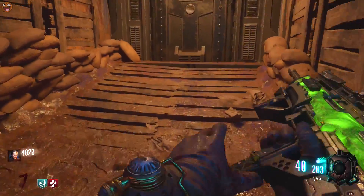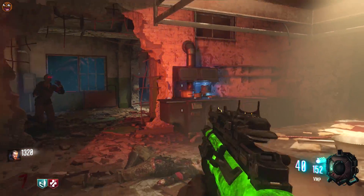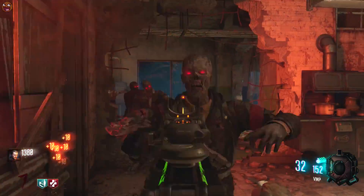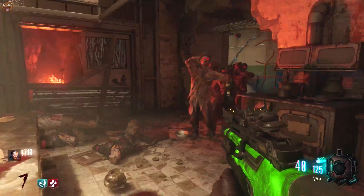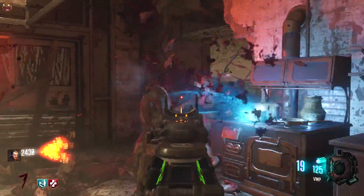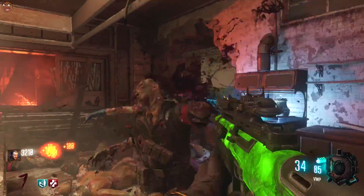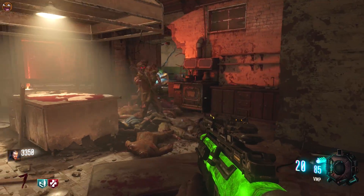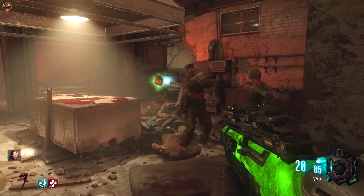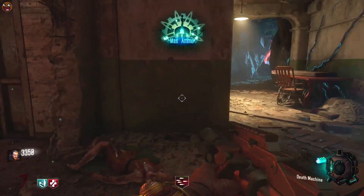The final one I'm going to be showing you is in the Verruckt area. As you can see, here is the Verruckt table, the classic table, which once upon a time had that butcher's knife in it. You'll see that once you fill it up, you get a bigger sound bite this time. We've done it now — that's the end of this Easter egg, pretty much.